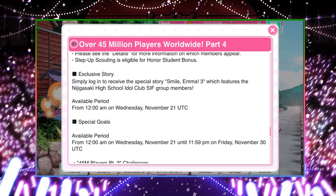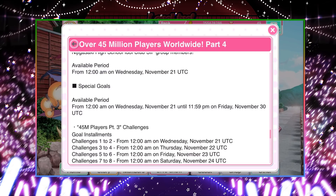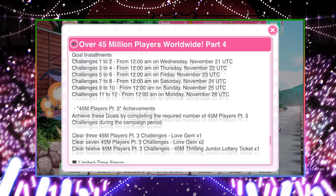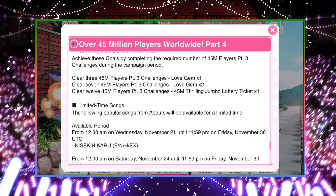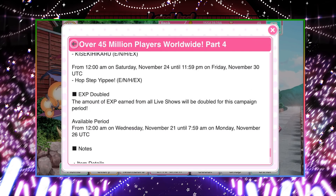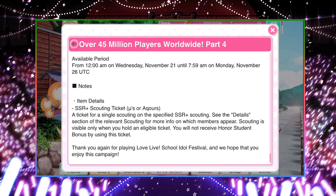Finally, there are exclusive stories — Emma continuing the Nijigasaki saga — plus more goals, and I'm assuming you'll get another lottery ticket for finishing the final goal. There are also limited-time songs: Kiseki Hikaru and the terribly translated Pop Step Yippee, available until the 30th — so play those for the love gem reward on first clear. And there are five days of double experience. It's not as crazy as the ten times experience we'll probably get in December, but it's still incentive to play when there's no event on, so use all your LP and get the extra experience.